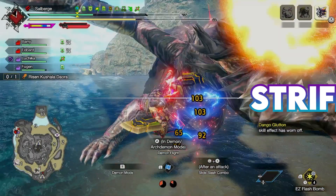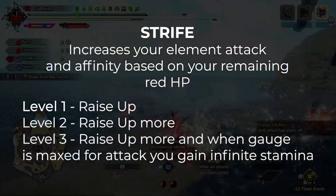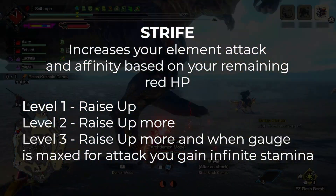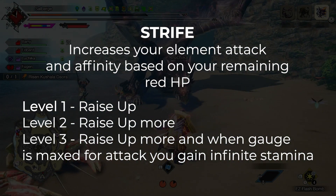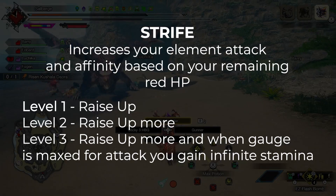Strife gives us a boost in elemental attack and affinity proportional to how much red HP you have. At level 3, you can even get infinite stamina. That sounds like a dual blade skill to me.